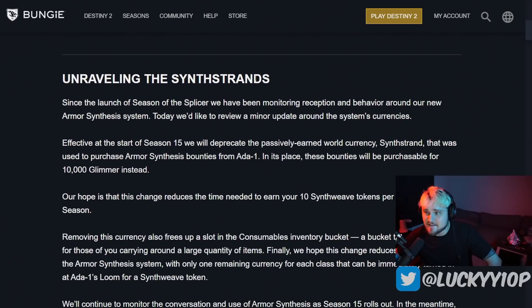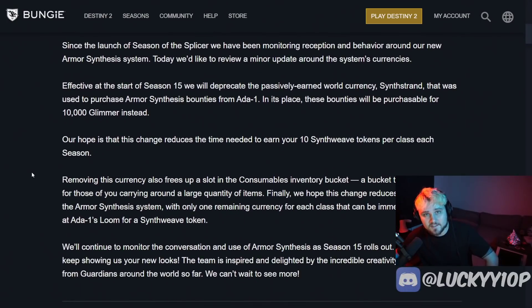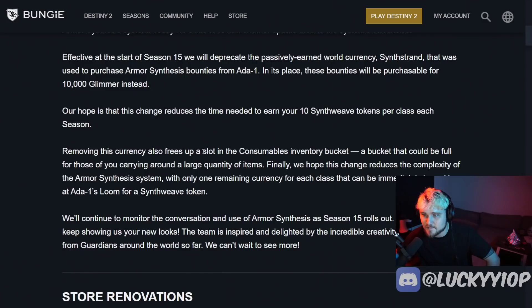Effective at the start of Season 15, they will deprecate the passively earned world currency Synth Strand, which was used to purchase armor synthesis bounties from Ada-1. In its place, these bounties will be purchasable for 10,000 Glimmer. Removing this currency also frees up a slot in the consumables inventory bucket — helpful for those carrying a large quantity of items. This change reduces complexity in the armor synthesis system, leaving only one remaining currency per class that can be immediately turned in at Ada-1 for a Synth Weave token.